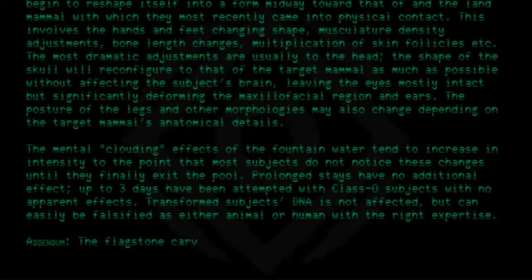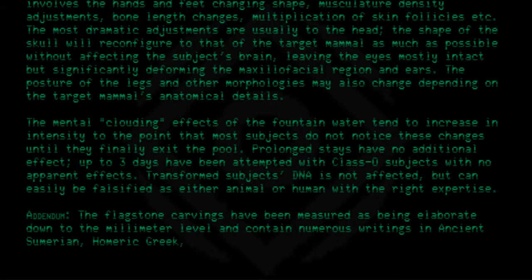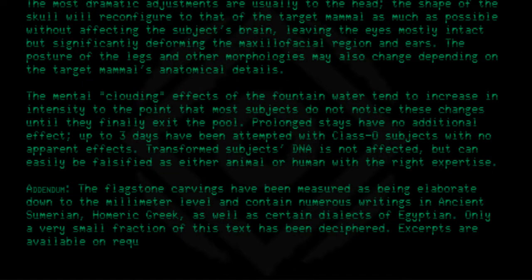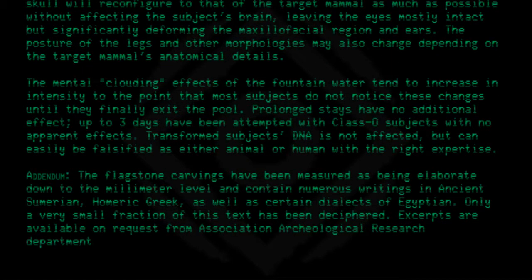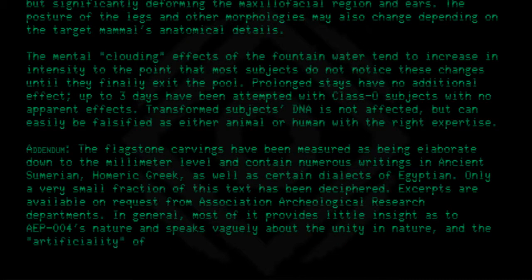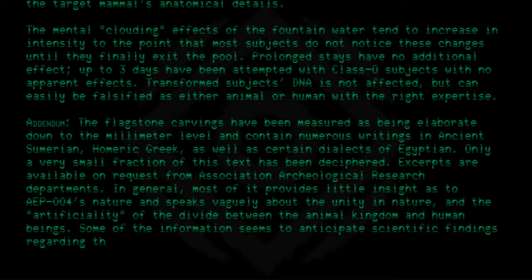Addendum: the flagstone carvings have been measured as being elaborate down to the millimeter level and contain numerous writings in ancient Sumerian, Homeric Greek, as well as certain dialects of Egyptian. Only a very small fraction of this text has been deciphered. Excerpts are available on request from Association Archaeological Research Departments. In general, most of it provides little insight as to AEP-004's nature and speaks vaguely about the unity in nature and the artificiality of the divide between the animal kingdom and human beings. Some of the information seems to anticipate scientific findings regarding the intelligence of mammalian species.